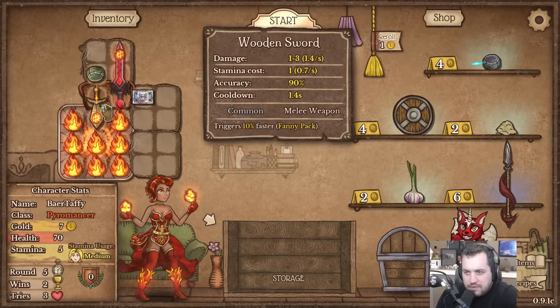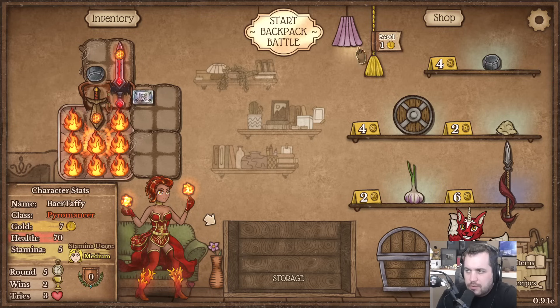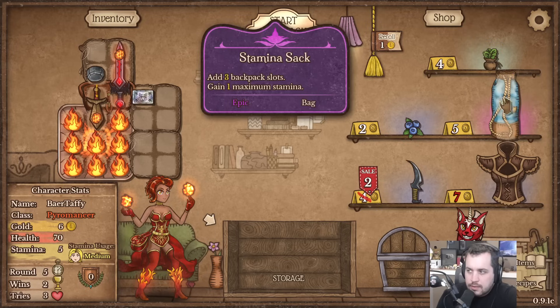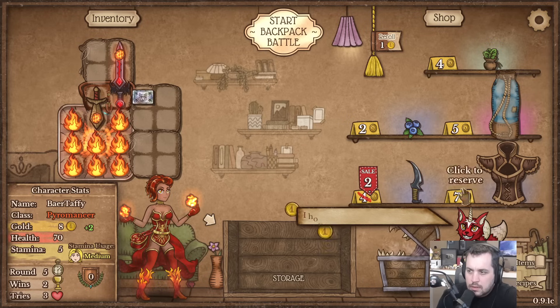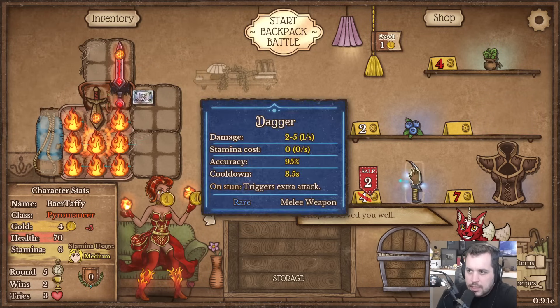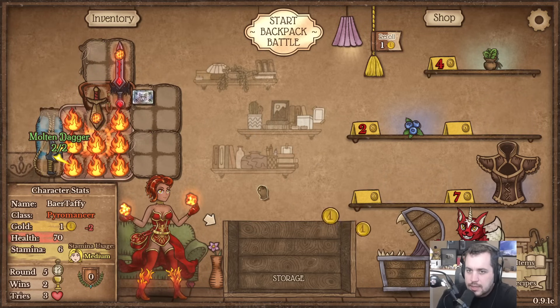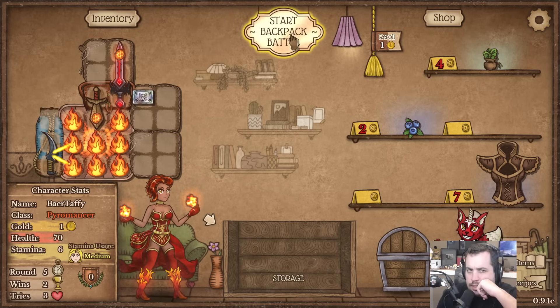No way to benefit from that yet. Kind of want to re-roll one more time - oh, there's our stamina sack, and a dagger. I can't get both though - you could sell the whetstone, it's probably a little better. Oh these synergize nice - the molten dagger too, cool! Let's give that a go.